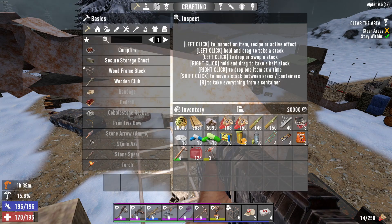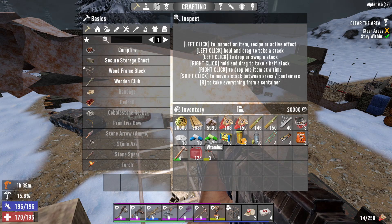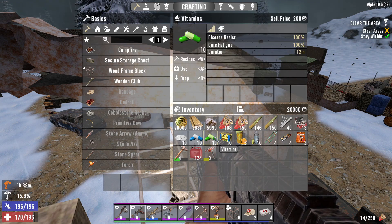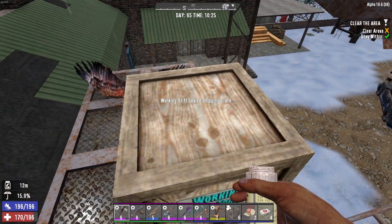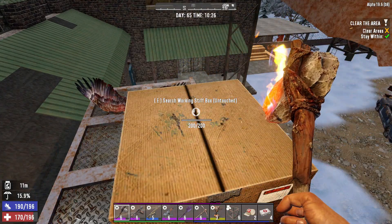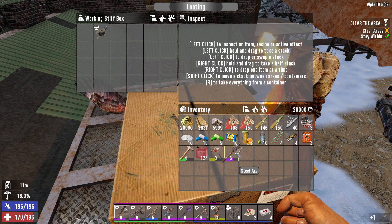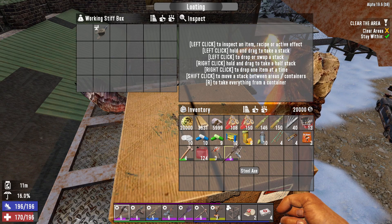Okay, what's going on here? Why is this — am I not pressing the right thing? No way, what? For a moment there I could not remember how to use the item. Oh, that was stupid. Steel axe — okay, we've got a level steel axe.